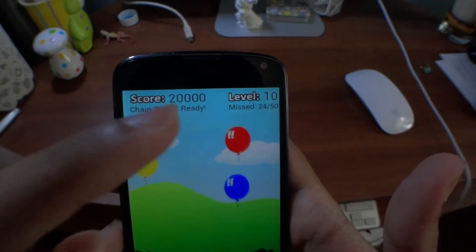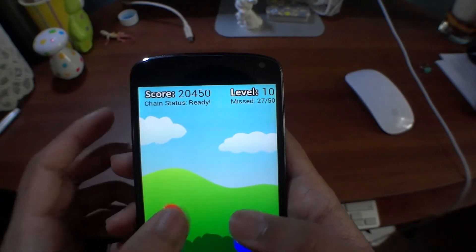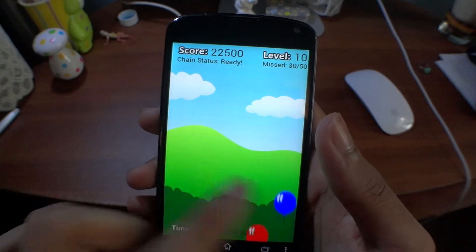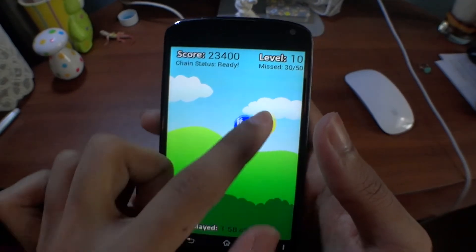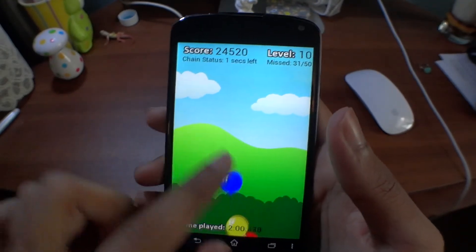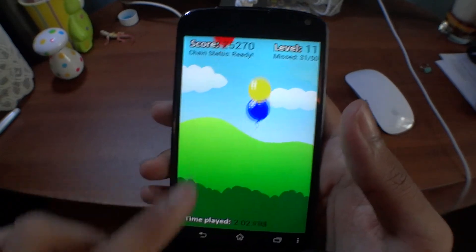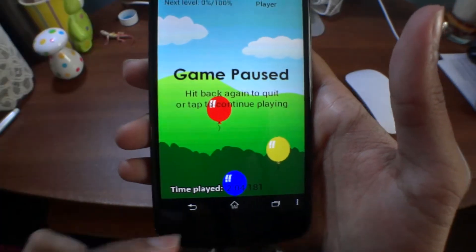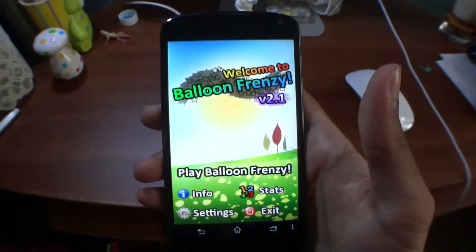As we can see, my miss count is going up as I'm missing balloons — it's kind of hard to play with the camera in front of me. For now we'll stop playing. As you can see, when you press the back button it pauses the game, and if you press it again it ends the game.